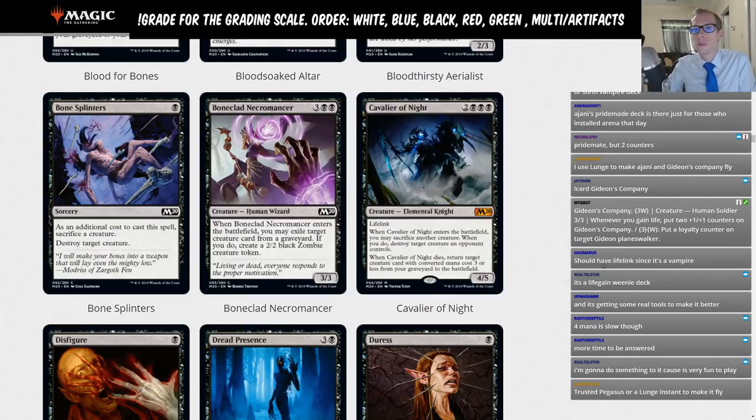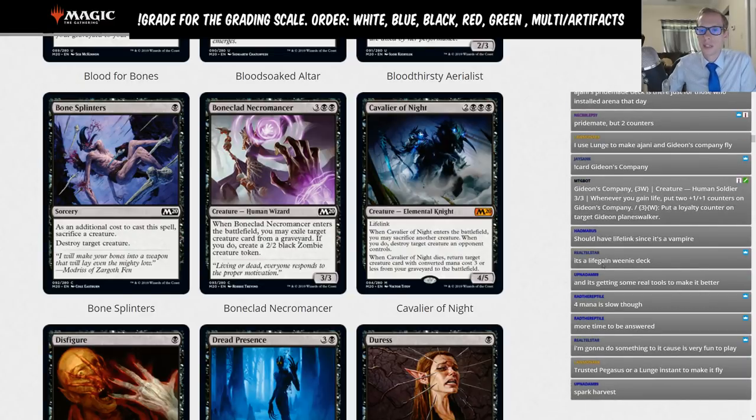Bone Splinters: one mana sorcery, as an additional cost sacrifice a creature, then destroy target creature. Isn't this card already in Standard with destroy a creature or a Planeswalker? Yes, that's Spark Harvest, which destroys a creature or planeswalker and you can also just pay four mana to cast it. Bone Splinters always costs one mana but it doesn't see play either, so we're giving this the limited rating.